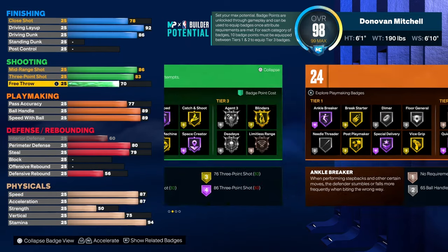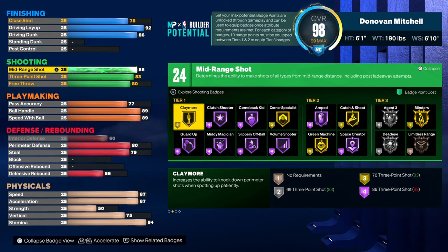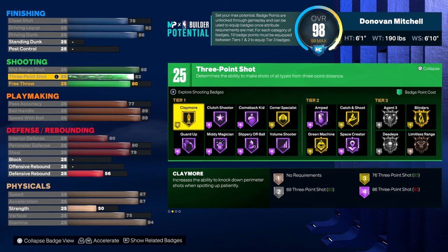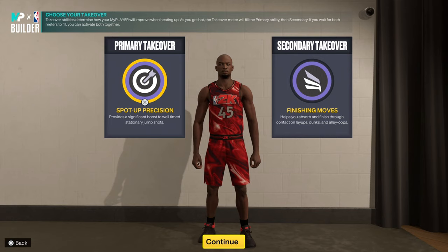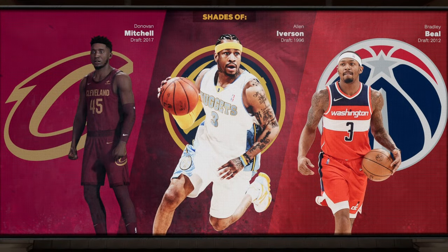With the rest of the points we're gonna put free throw up to an 80, and bump mid-range to an 88 so that we have 25 shooting badges instead of 24. The last points go on free throw, and ball control doesn't matter. For takeovers, you can just use the defaults for now — and it's gonna say shades of Donovan Mitchell, AI, and Bradley Beal.